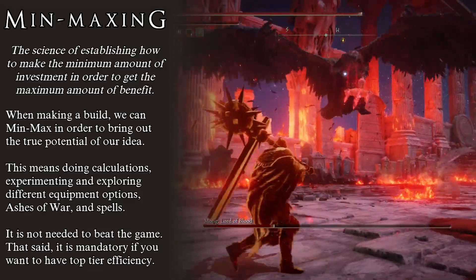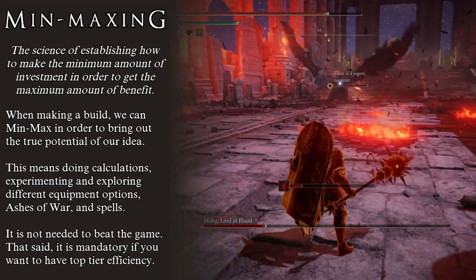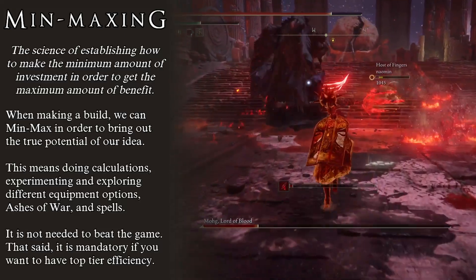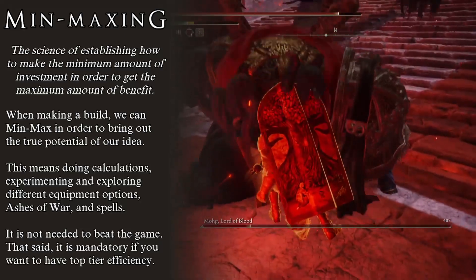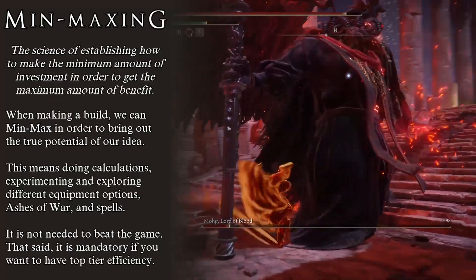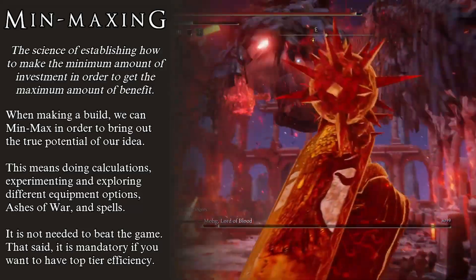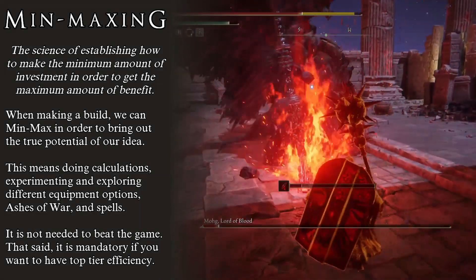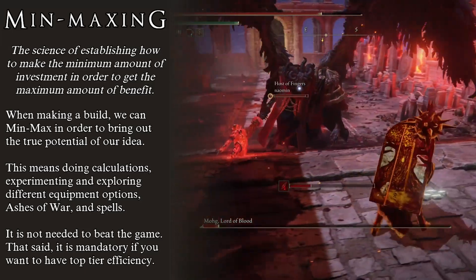This is what making a build is. We run the numbers, try out different possibilities, and figure out exactly how many points we need to put into each skill in order to make the build as powerful as it can possibly be. We look at weapons, armor pieces, upgrade paths, ashes of war, and try to meet their requirements while feeding into the proper scaling to draw out as much damage as we can. It is not really necessary to min-max a build to play the game — you can beat Elden Ring with almost anything as long as you are having fun. That said, if you want to reach top-tier efficiency, then min-maxing is absolutely necessary. Personally, I enjoy min-maxing a lot — it is like a puzzle that I need to solve in order to unlock the build's full potential.